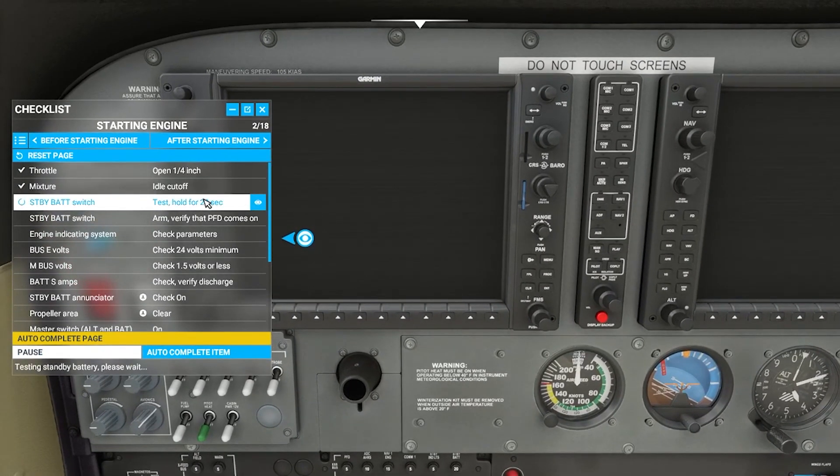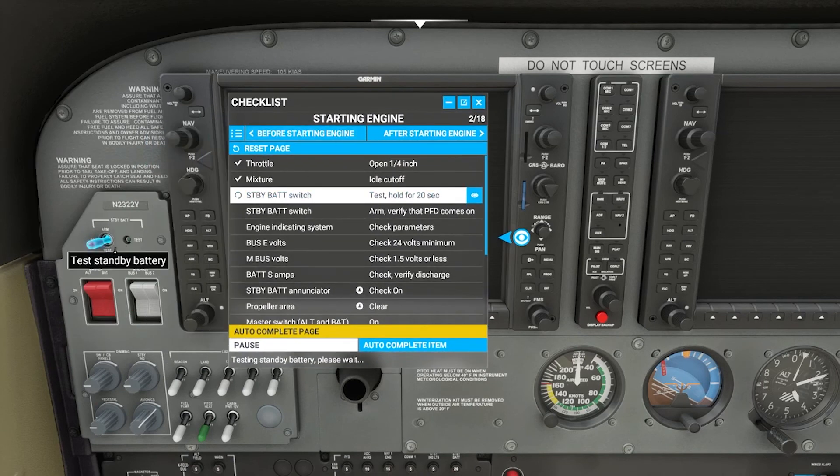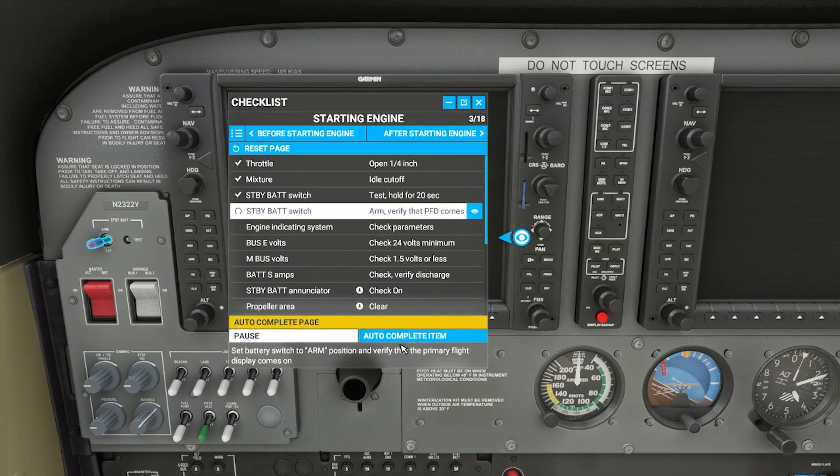So it's already at quarter, already at idle cutoff, so it went on. But now it has a function that we need to do — it says we need to test hold for 20 seconds, meaning I need to hold this for 20 seconds. One thing you can do instead of actually doing it manually is hit the autocomplete item like we were talking about before, and it will continue forward. And if you don't want to wait the 20 seconds, you can click force finish and it will continue on from there. If you want to pause, you can hit pause and it brings you back to the three options.